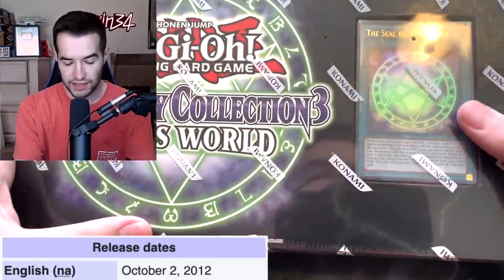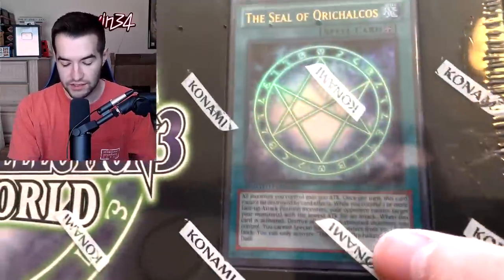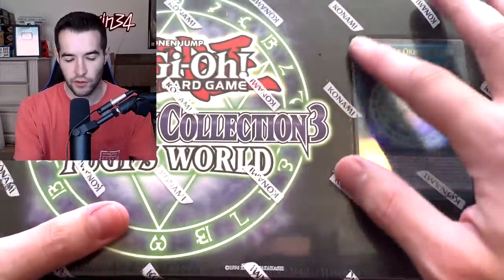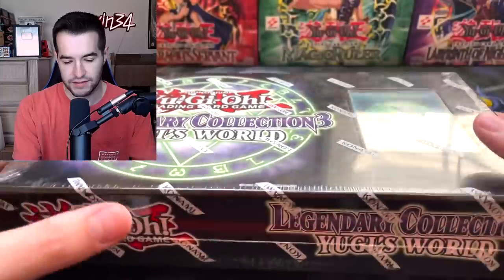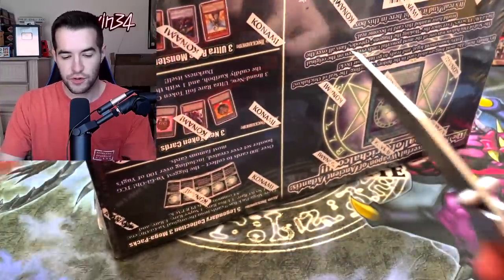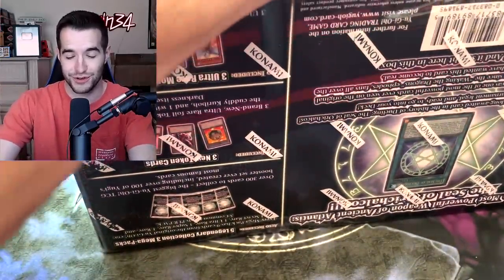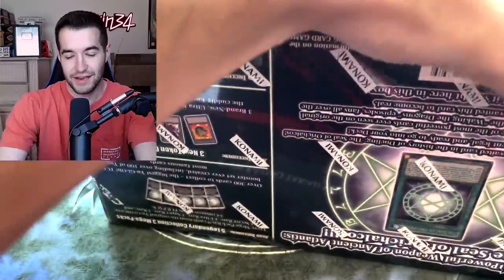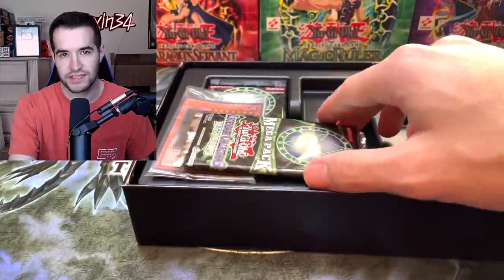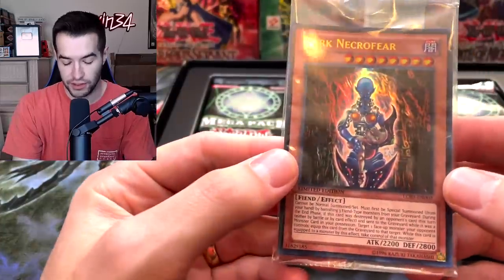And finally we get Legendary Collection 3: Yugi's World. The difference between this one and the unlimited is this window right here — there's actually a card, the Seal of Orichalcos, in here. On the other one it's just a printed picture on the front. These are first edition too, and some of these Legendary Collection Yugi's World first edition cards like Dark Magician Girl and Dark Paladin get really expensive. I think Legendary Collection is one of the coolest lines of product Konami has ever made.